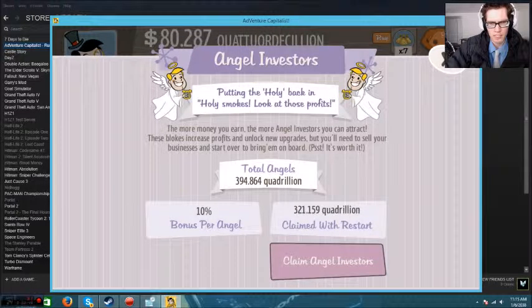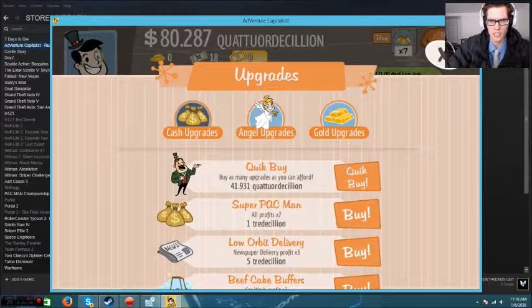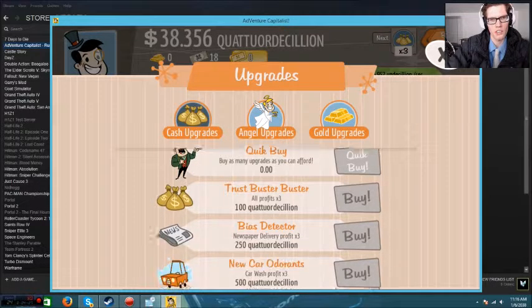So if I go to my investors, it went from 4 trillion to 3,200 quadrillion angels claimed with the restart now, which is awesome. Let's look at my upgrades. When you get so many angels, it allows you to buy this quick buy right here. When that happens, it's pretty sick — look at all these things I have to buy. Instead of clicking your mouse like a billion times, you just click it once. Boom. Done.